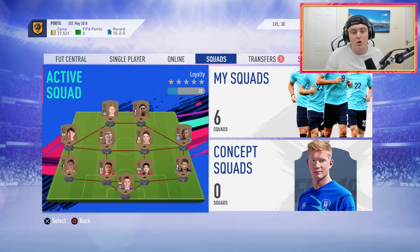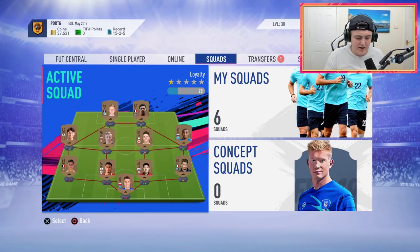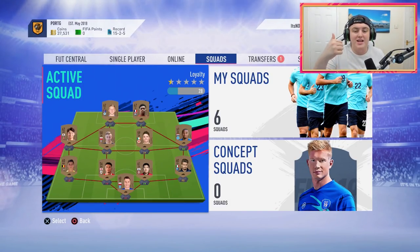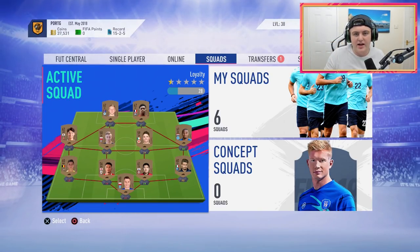If you guys don't know what loyalty is, here's a quick FAQ. Loyalty is when either you have 10 games on a player or that player is first owner. It adds plus one chemistry to the player no matter what, whether it be in an SBC or whether it be in a squad. The only two ways to get loyalty are either by packing or getting the player — maybe you got him from an SBC so he's first owner — or by buying a player off the market and using that card for 10 games.